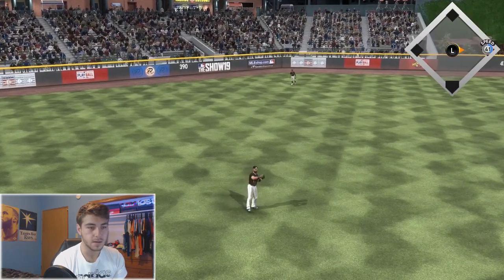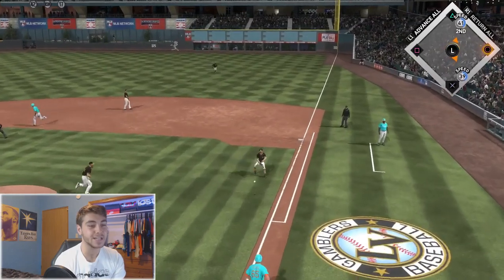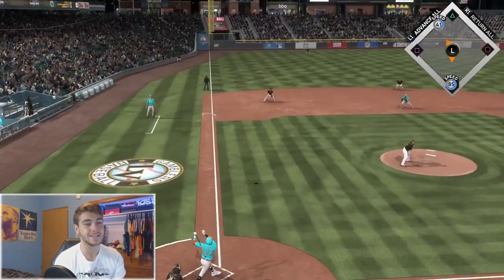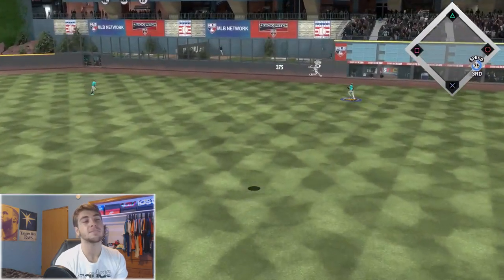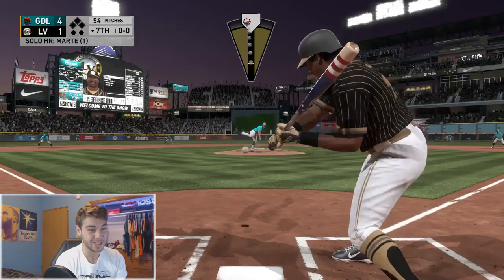Gonna try something pretty crazy — let's go with the bunt-and-run with Zach Plesac. It's actually gonna work pretty well. Tatis has been non-existent so far tonight, still in ghost mode. Slider to start Ketel Marte — and there we go, spoke too soon. No shutout for Zach Plesac.